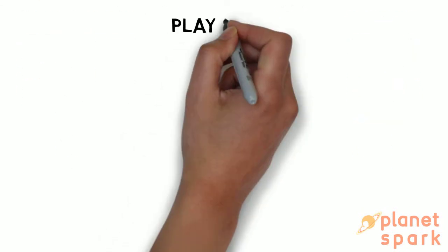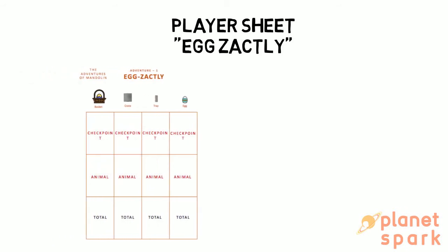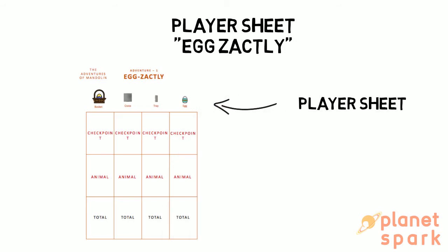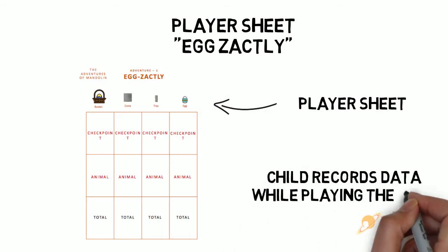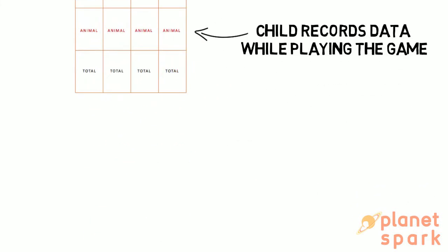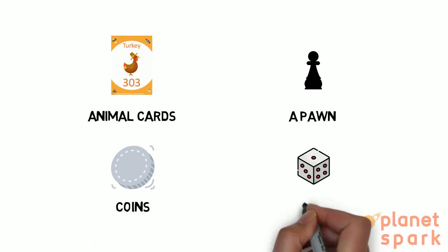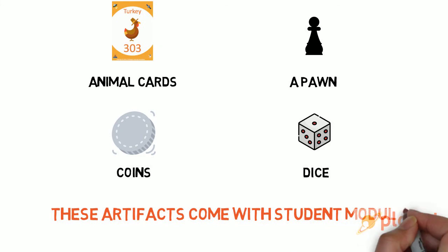Let us have a look at the player sheet. This is how the player sheet looks like. Remember that every game has a player sheet that the child uses to record data and responses while playing the game. So apart from the game board and the player sheet, what else is needed to play EXACTLY? The child needs animal cards, a pawn, coins, and a dice to play this game. All these artifacts are provided to you along with the student module.